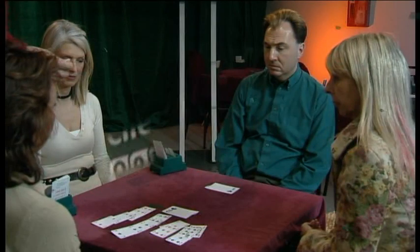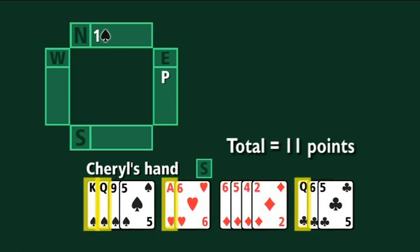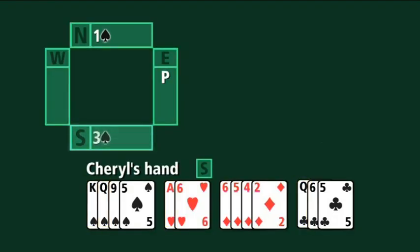Now let's make Cheryl's hand stronger. She's got a good hand and knows spades are trumps. She hasn't quite got enough to go straight to four spades, because with eleven points facing a partner who may only have twelve, game values may not quite be there. Nonetheless, Cheryl wants to encourage her partner to go on to game should he have just a little more than a minimum. So the solution for Cheryl is to jump to three spades — a strongly invitational to game bid.